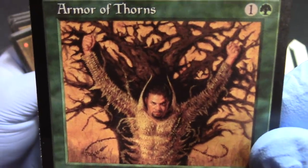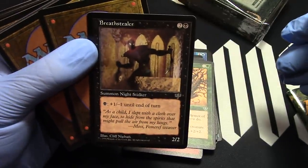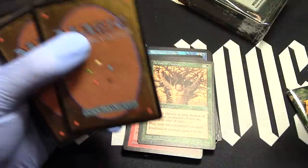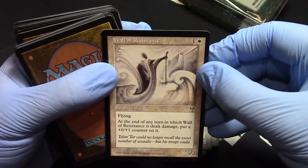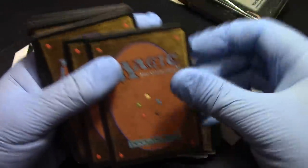Armor of Thorns — that artwork is cool. Don't think I'd want to wear that armor, but hey, you look like a tree after you put it on. Breath Stealer, Breath Stealer — he should have been a shade. Wall of Resistance — now they just say it's a defender.